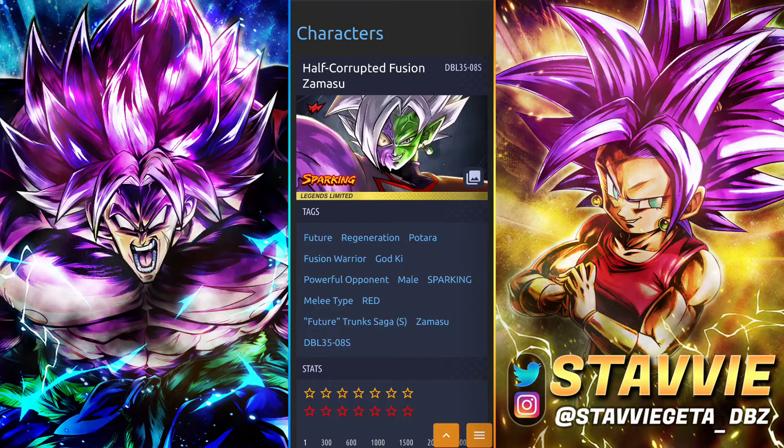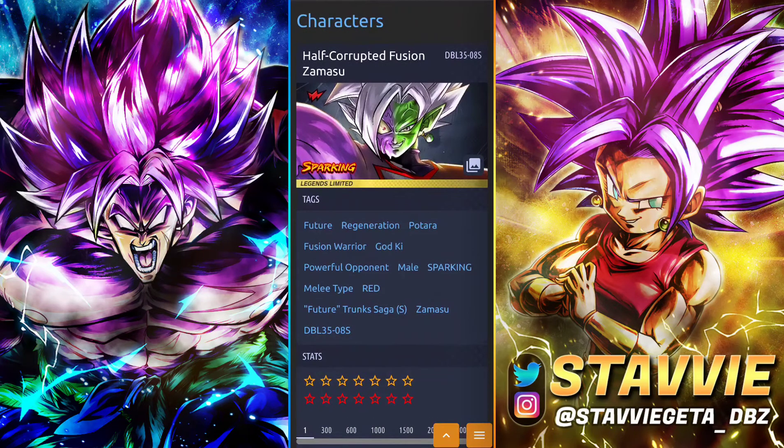Today we're going to go in for another fantastic equips and where to find them. This time we're going to be going for the LF Corrupt Zamasu. I said I was going to do this yesterday, but I ended up just posting a short — just was busy, had to work around my schedule, which is hopefully going to lighten up soon. But that being said, we're going to look at the boy LF Zamasu. He's got a lot of tags and a lot of options, so we'll try to go through them as quickly but as efficiently as possible.